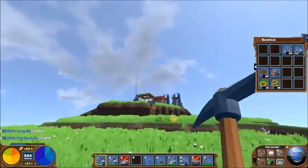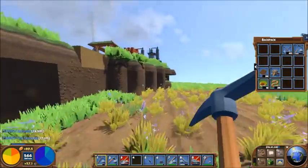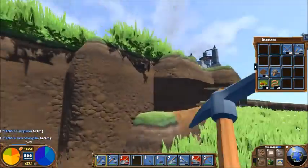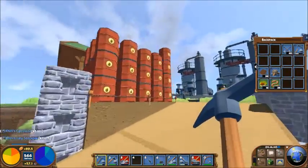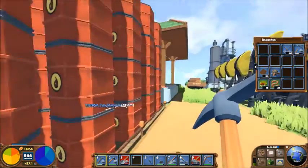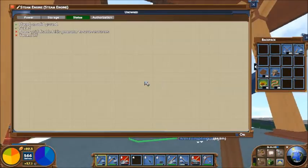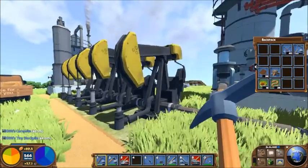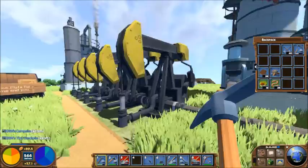Up here you can see some smoke. To build what's underneath that thing over there — you should be able to guess by now what I built, given that I had to build an oil refinery to do it. There we go. Look at all of those beautiful things running. I love the models in this thing; they've done a great job. Everything looks like big parts.